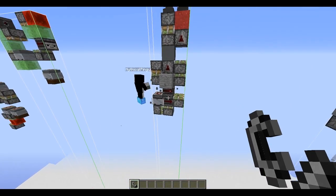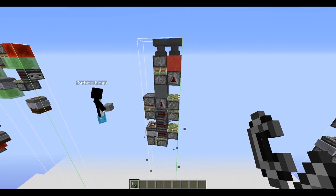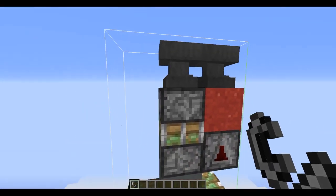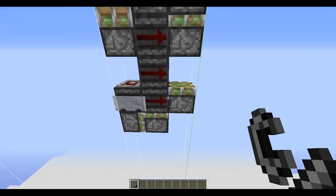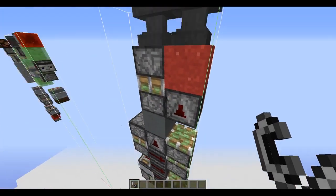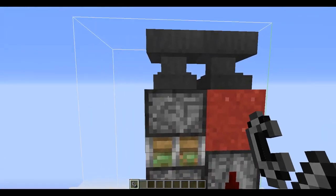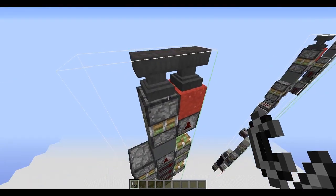I just added an observer right here. Since that causes observer spam, we add one on top to prevent it from mixing again. Basically the way it works is we have a piston worm on top that activates the whole thing, and we pull it with sticky pistons one by one. This observer with a gravity-affected block on top — like sand — triggers the next cycle. Anvils prevent stuff from pushing up.